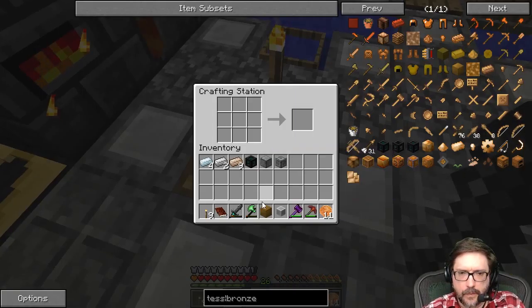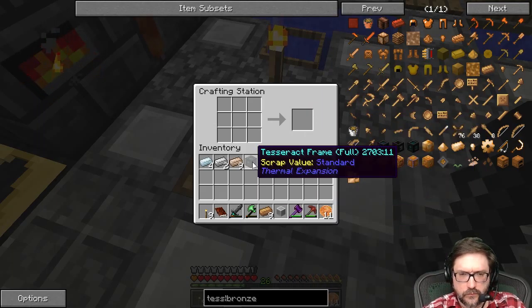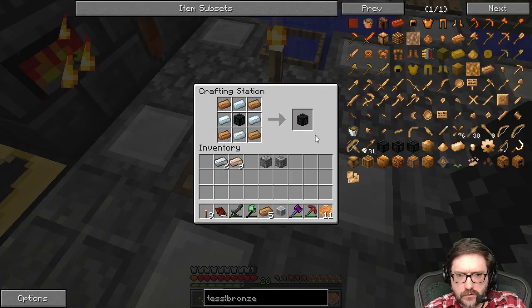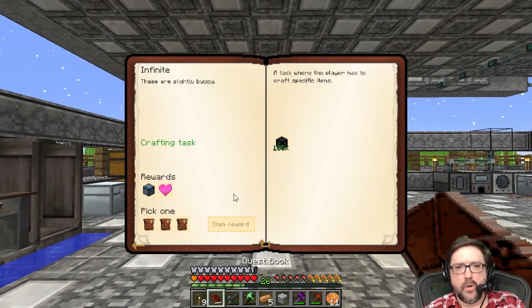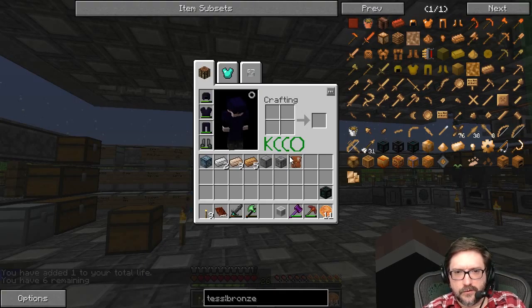Yes, there it is. Use that, use that, use that. Got it. Boom. Quest done. We got six hearts.